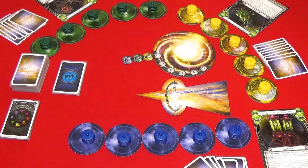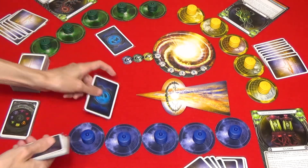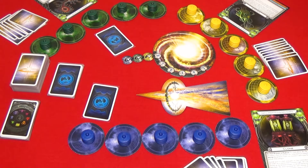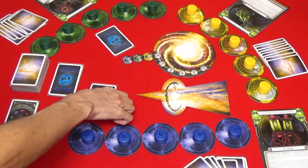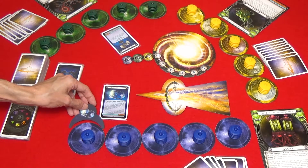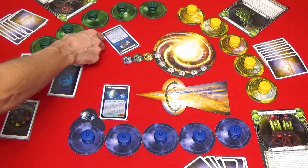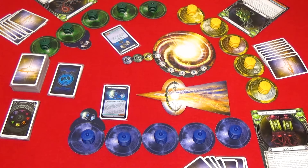To use space stations, set up the game normally and then after hands are dealt, shuffle the space station deck and deal one to each player. Each player places their space station card face up near their planets, takes the space station marker that corresponds to their card, and then places the marker so it fits against one of their planets. Then return the unused space station cards and markers back to the box.